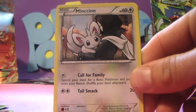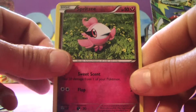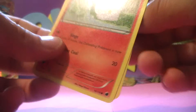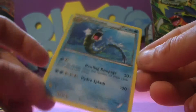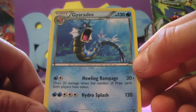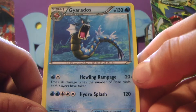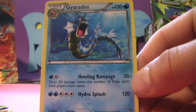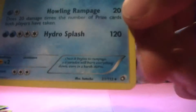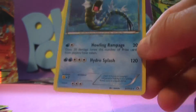We got a Clang, a Mincino, Spiritomb, a Litwick — and a rare Gyarados! Out of a pack like this, like that's pretty cool. That is a pretty nice pull. That is awesome guys. Well that makes it all worth it in my opinion — for like a dollar. That's great.